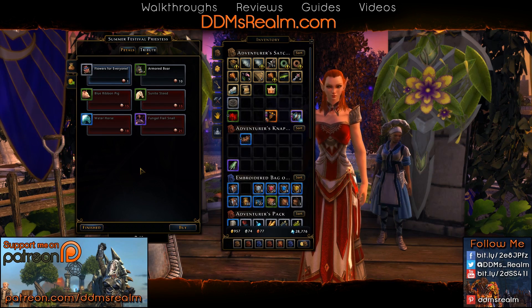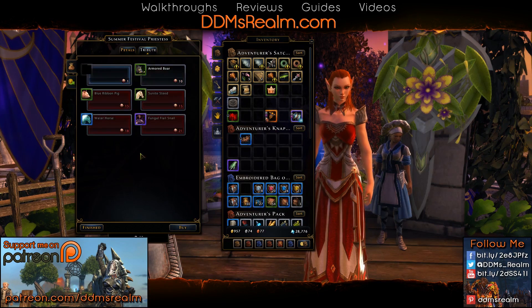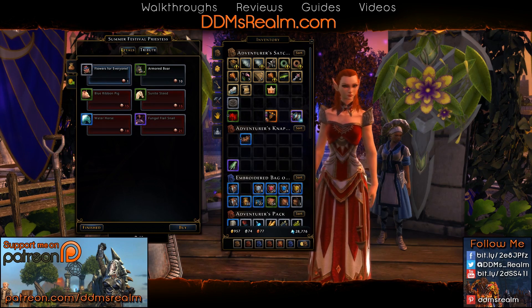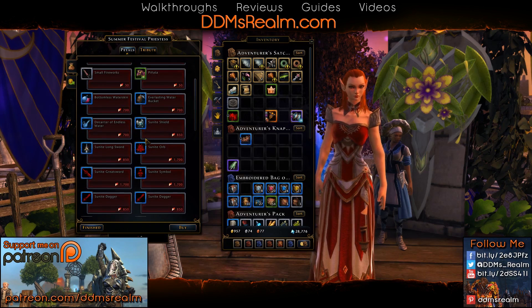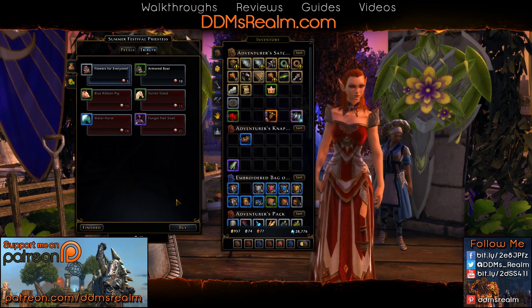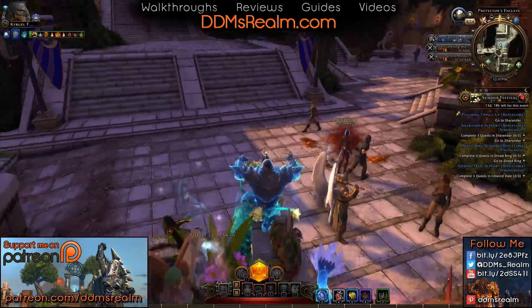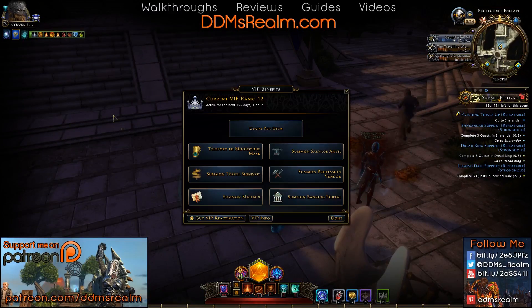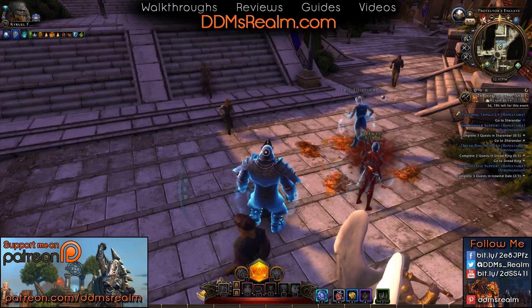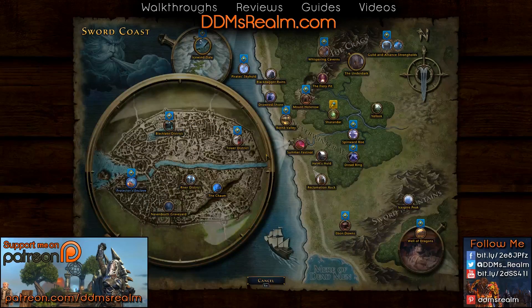To get an idea of what's happening in this summer festival, come on in here, talk to the NPC, and look through the store and the rewards that you can get. That way you have an idea of what you might be looking for, because there is really something for everyone. Once you get the quest from her, go ahead and head over to the summer festival. You can go to any zone exit — it is right here, kind of on the coast, dead center.